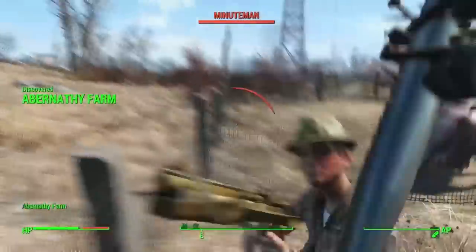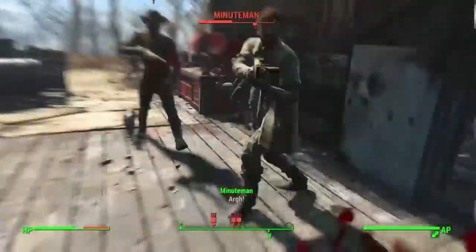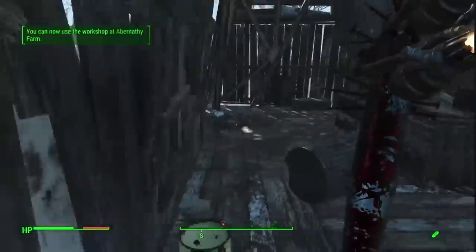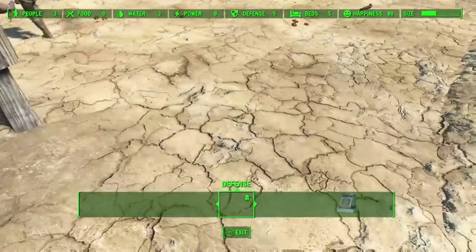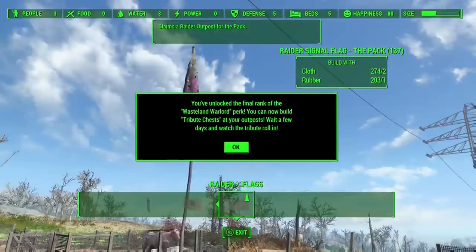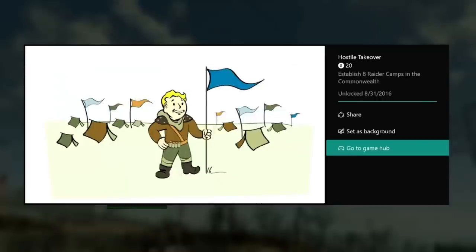Super easy achievement. If you need help, just select the places you want to take over, bash everyone, plant a flag, and that's your camp. You have to make sure you take it over as a raider camp, or else it won't work — you can't make them slaves otherwise. It has to be a raider camp. You get a nice little bonus from doing that too, along with the achievement. Good luck, guys — if this video was helpful, leave a like and subscribe for more content like this. See you in the next one.